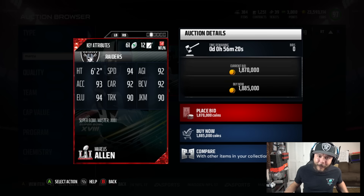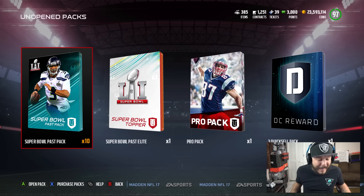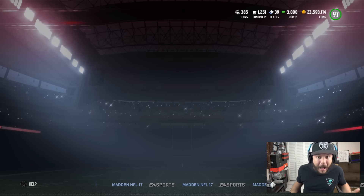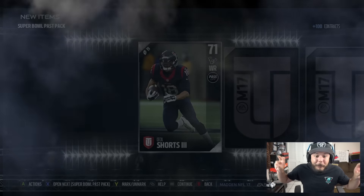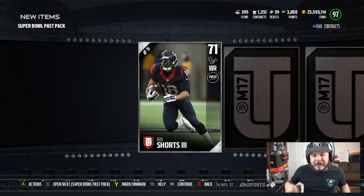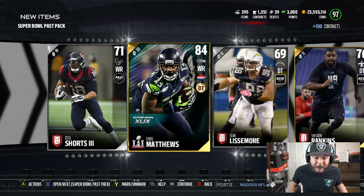Y'all already know I'm about to pick this boy up, but we're going to open up the packs and see if it's either cheaper to do the set or just buy him. Honestly, I feel like if they gave Marcus Allen regular chemistries, he'd be one of the best running backs in the game, but they fluffed it up. I don't feel like anyone wants to add 10 promo chemistries into their lineup to get the boost, but nonetheless, it's Marcus Allen. So we're going to go ahead and open up these packs.